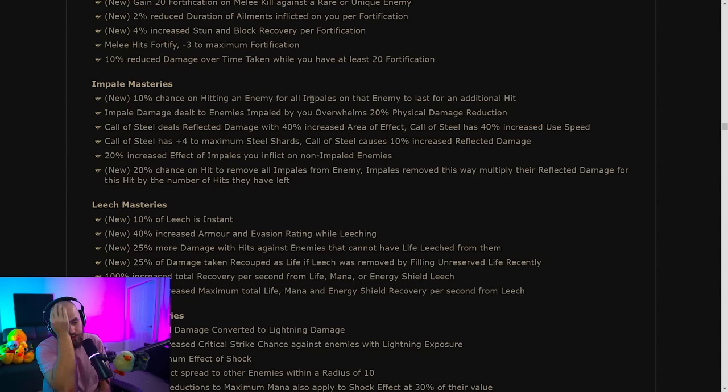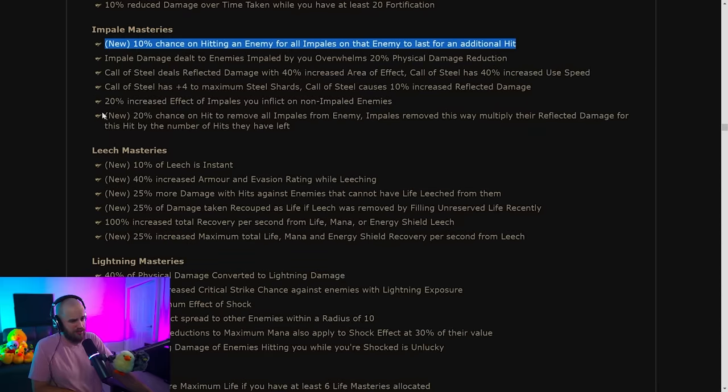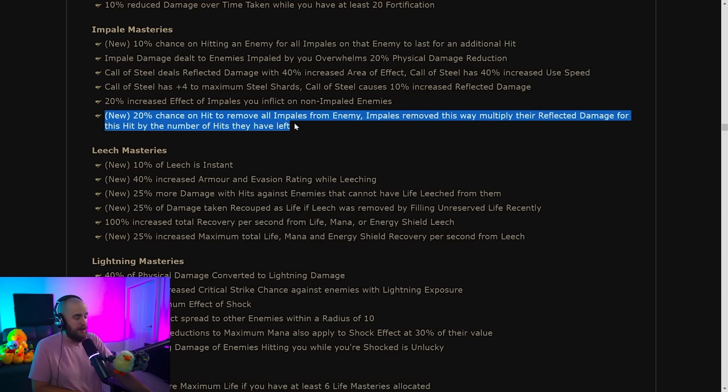The two new impale masteries are honestly confusing. The first is solid: 10% chance on hitting an enemy for all impales on that enemy to last an additional hit — basically a 10% chance for plus one impale on all your impales on an enemy. The second has a 20% chance on hit to remove all impales from the enemy, where impales removed this way multiply their reflected damage by the number of hits they have left.